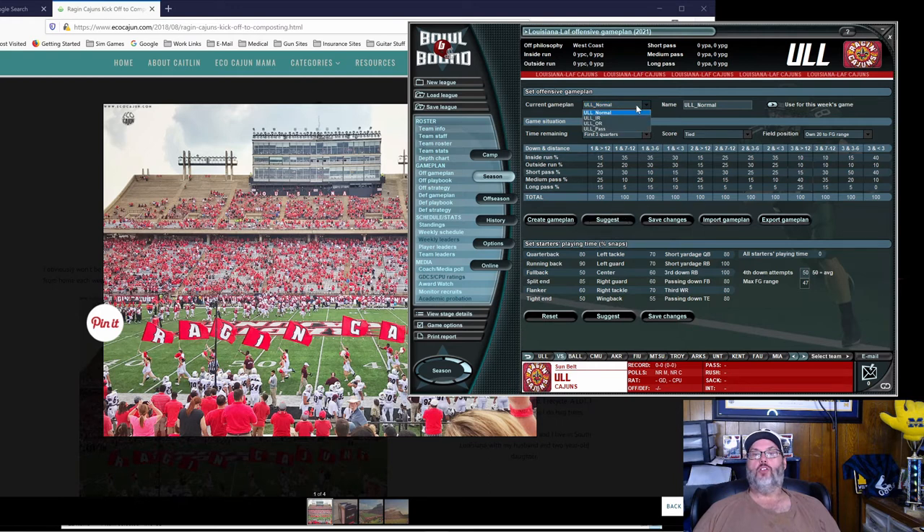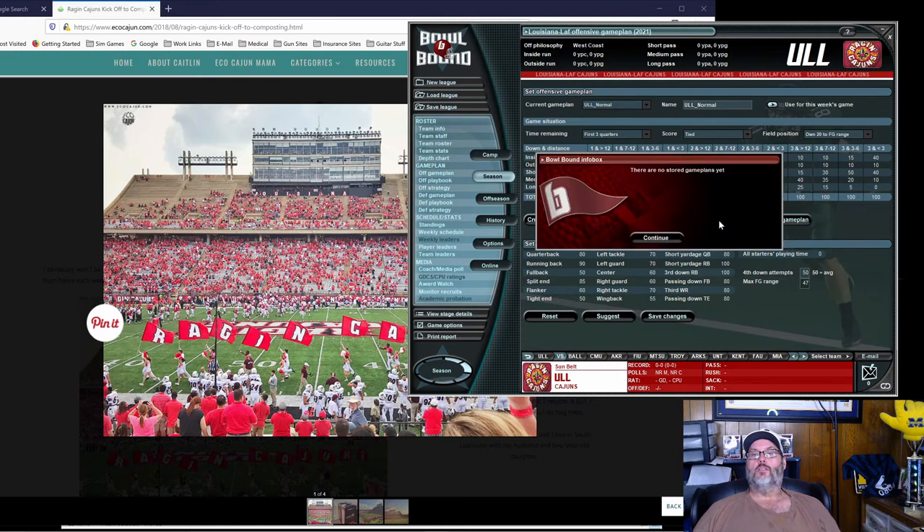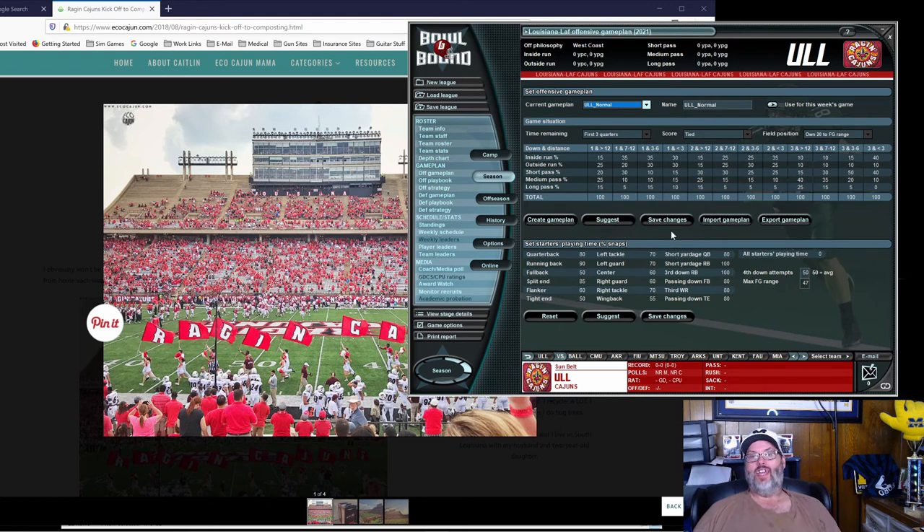Make sure you save anything in here. We also have the ability to do some game plans — you can import one from another save if you have one created. I'm going to go with a pass-focused approach. Remember, my quarterback did not have the best arm strength, and arm strength is a key component of long throws. I'm going to add that 5%.